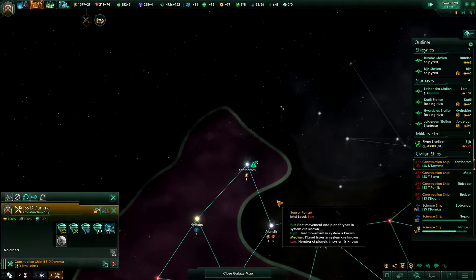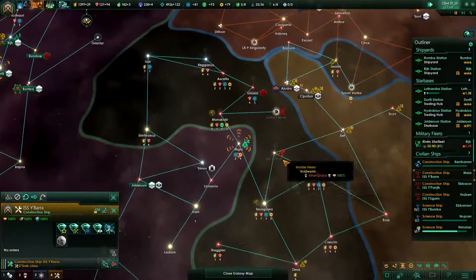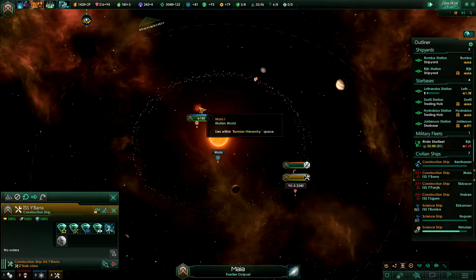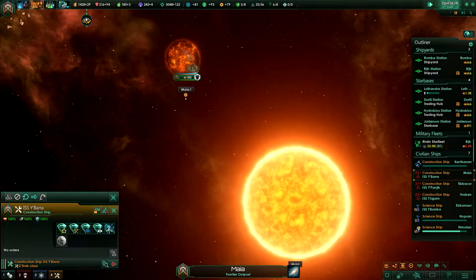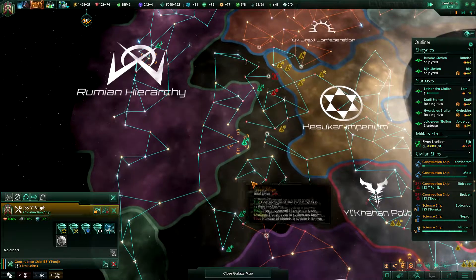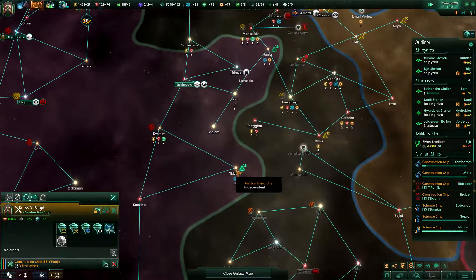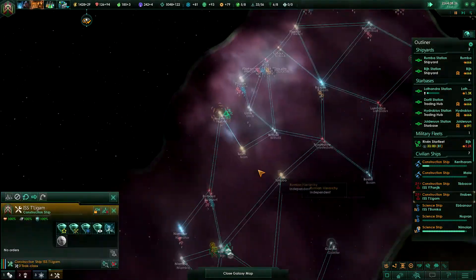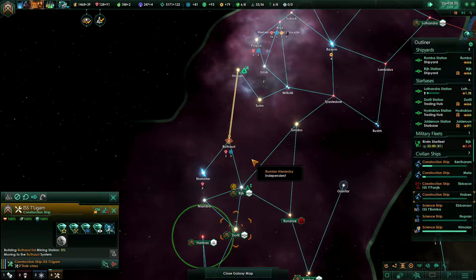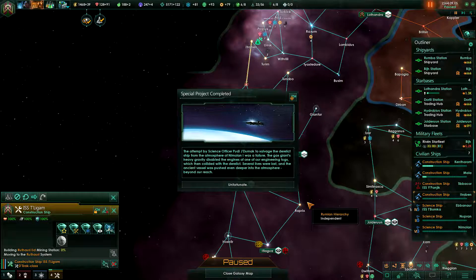System survey complete. You can finish the last power station over there. Research station built. You need to stay ahead of the research game — that's important. We have established a new planetary base.